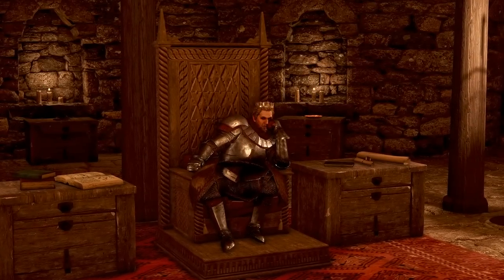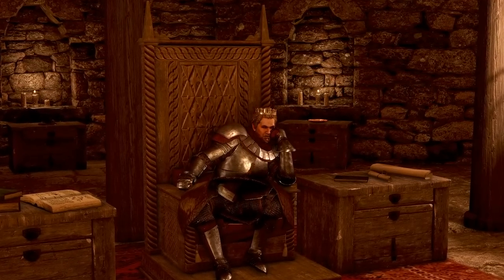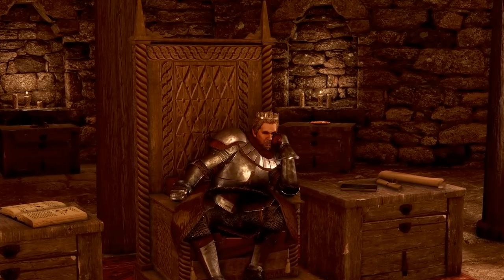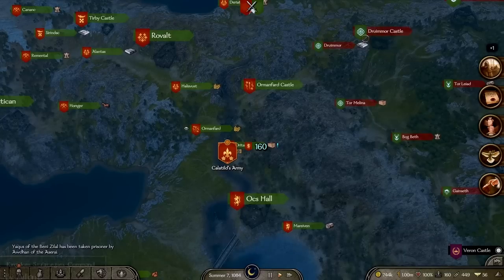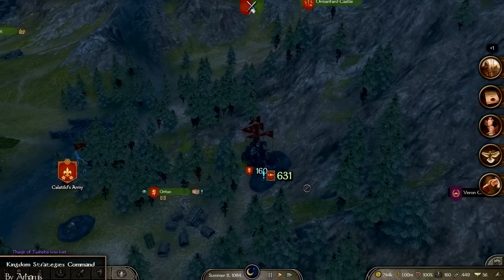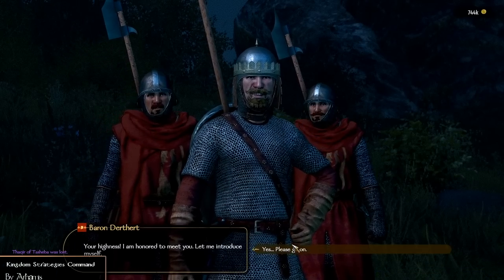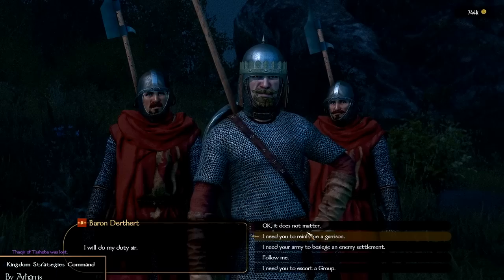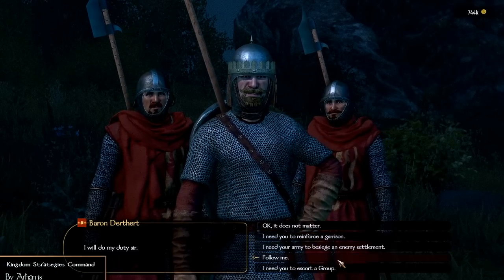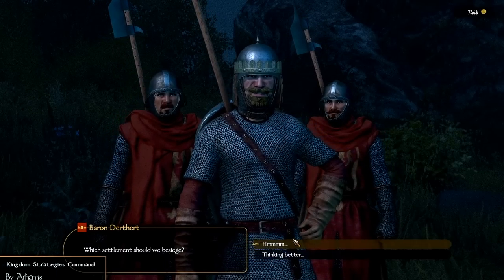During this all-out war, you should have the power to tell your vassals where to attack, to defend, where to reinforce a garrison or simply escort another party. Everything is going to be possible with the mod Kingdom Strategies Command. With this mod you can command your vassals to defend, escort parties, accompany you, attack cities or castles and create new armies. For some influence, all of these options will open up, adding a new way to strategically manage your wars.